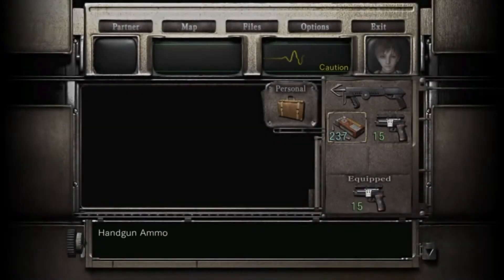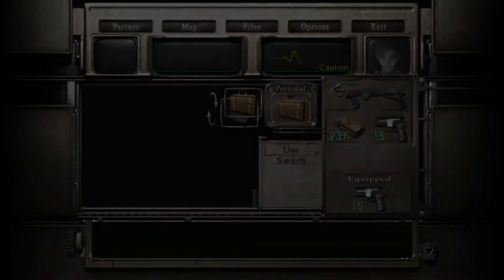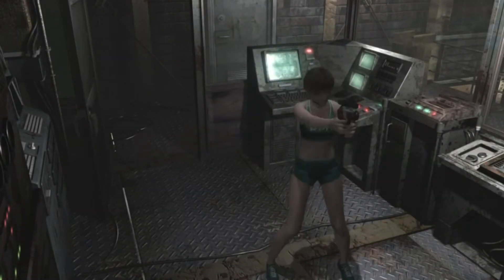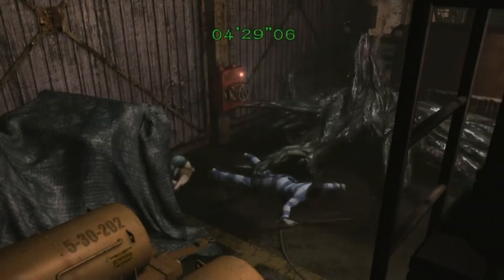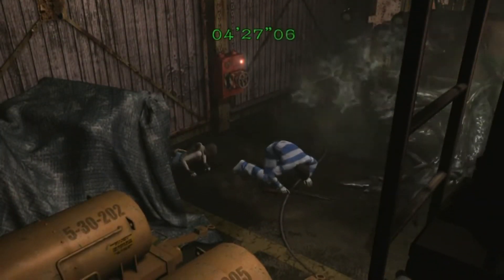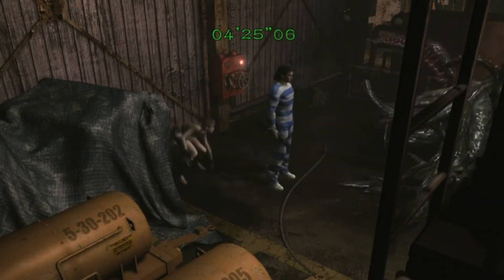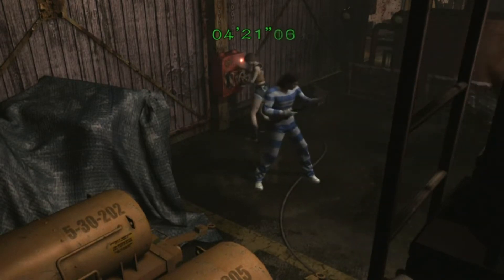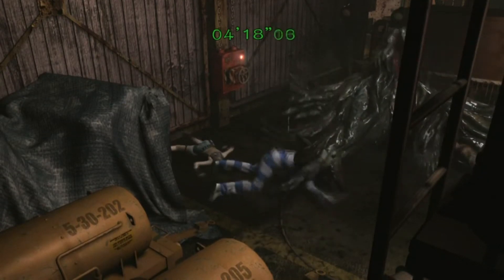If you have fond memories of Resident Evil Zero on the GameCube, you will definitely enjoy playing through it again in HD. Capcom have packed it in with a few extras as well, with alternative costumes for Billy and Rebecca and some extra mods. In summary, Resident Evil Zero is a fine entry into the franchise. It tries to innovate but still keeps enough of that classic Resident Evil formula to be up there with the likes of Resident Evil 2 and Code Veronica.